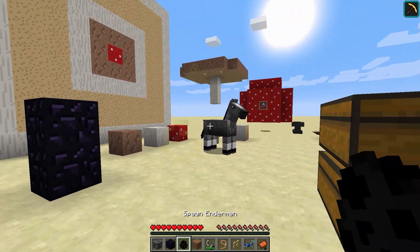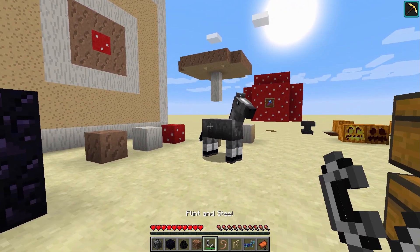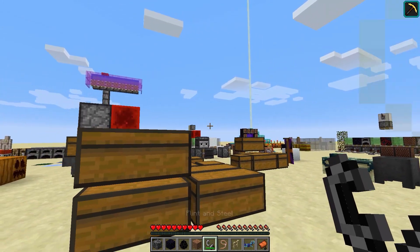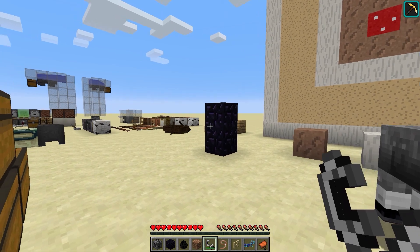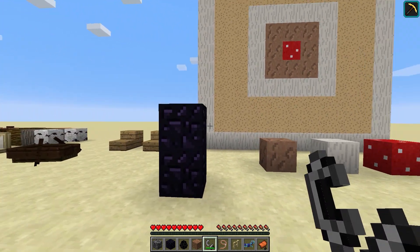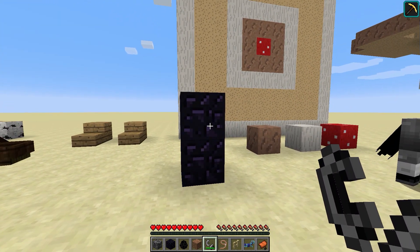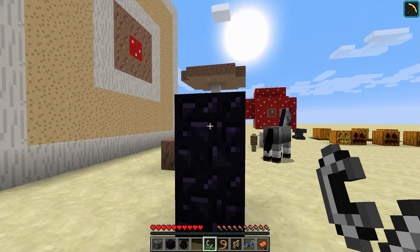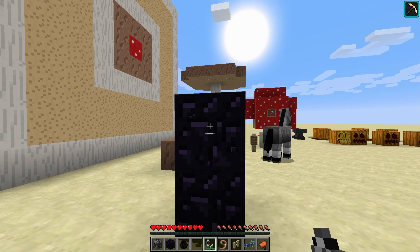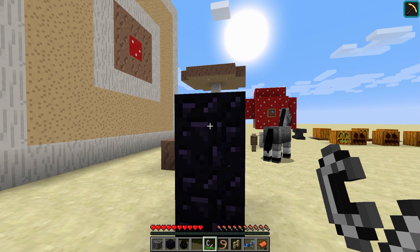I'm holding a flint and steel — remember how they broke it and fixed it. There was a bug with durability where even if it wasn't lighting fire, it would still use durability. So they fixed that. They fixed the flint and steel.